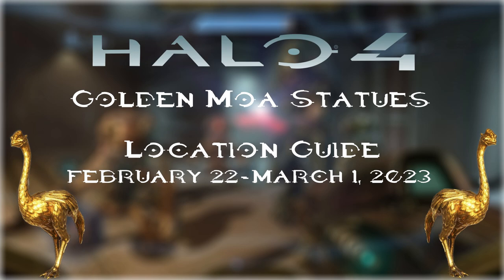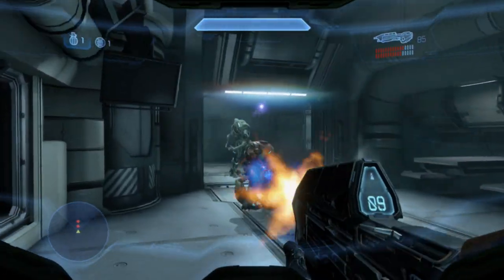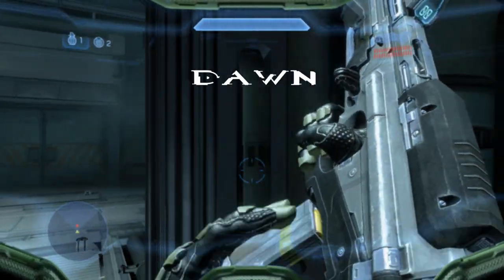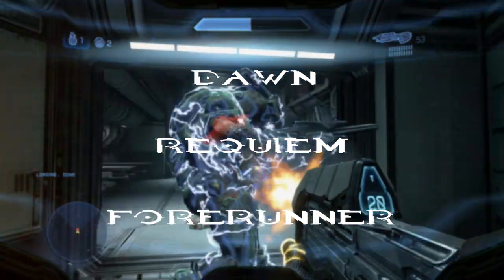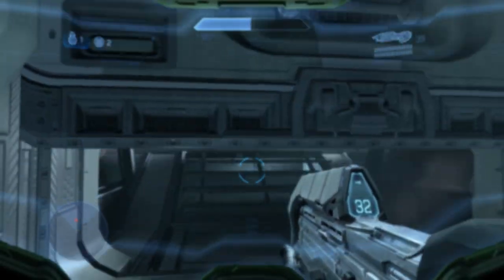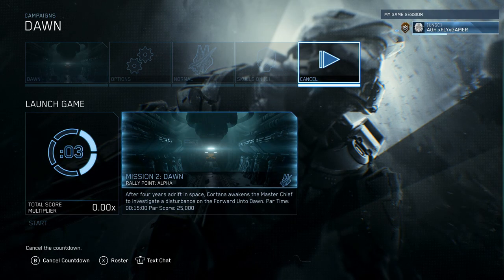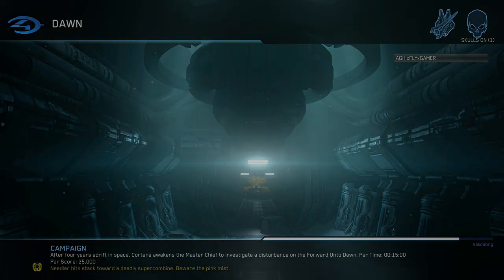As of today, we're going to find the Mote Statues for Halo 4 for February 22nd through March 1st of 2023. You can find these on the first, second, and third missions: Dawn, Reklim, and Forerunner. You can find this on any difficulty, starting with Dawn.